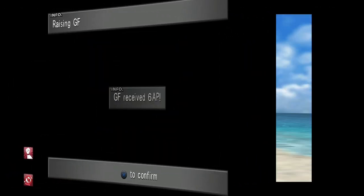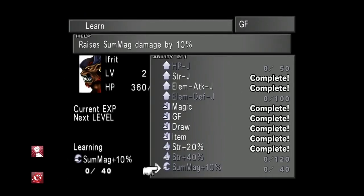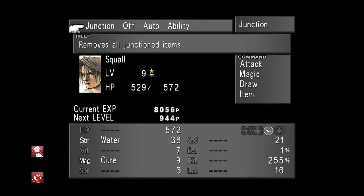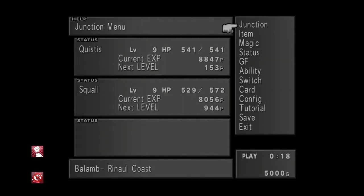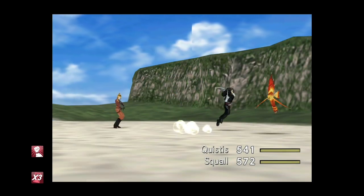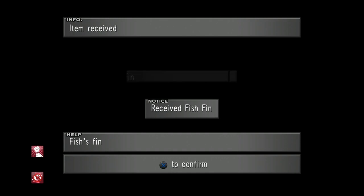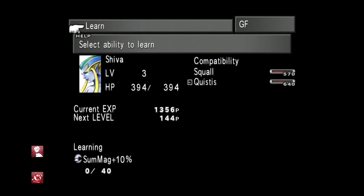Skipping forward a bit: we've just learned Strength +20 from Ifrit. Once you've learned that, go back into his GF learning menu and select Strength +40 next. Then go into Squall's ability and assign Strength +20 to his ability slot — that will make him do 20 more damage. Back into farming: as you can see I'm using the ATB booster now, which makes it much quicker — attacking almost straight after each other.